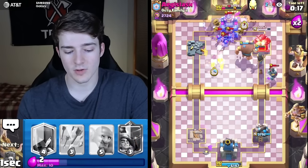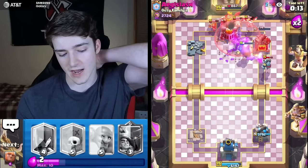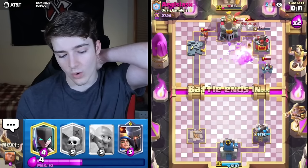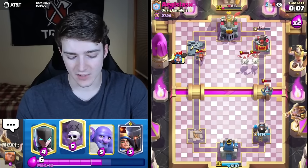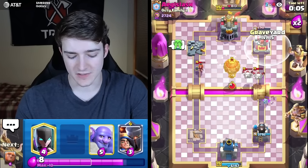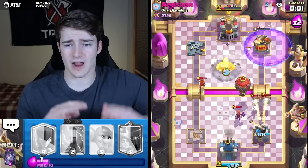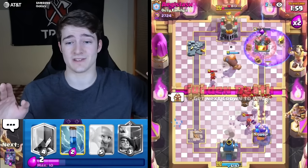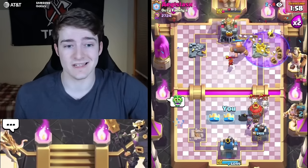Does he even have anything for this? The zap comes in and the graveyard got so much damage. Look at the tower on the right too — one more shot, we don't get it unfortunately. He's got one more chance to get damage, but no, it's over. There's no way that balloon takes my tower before I take his. I am 100% sure. There we go — nice and easy, game one over.